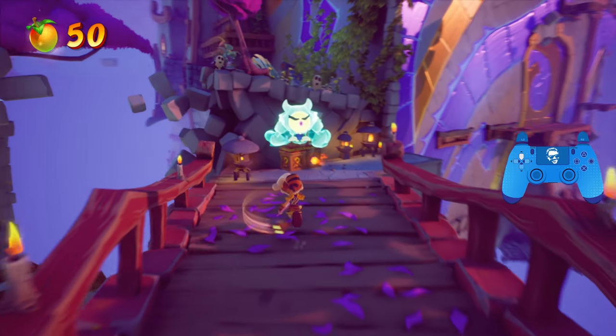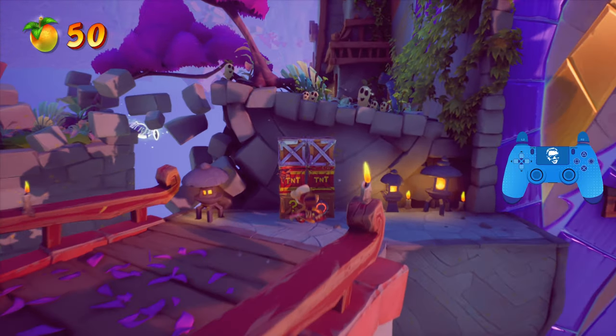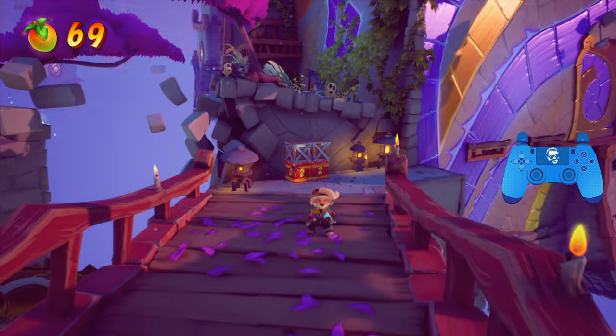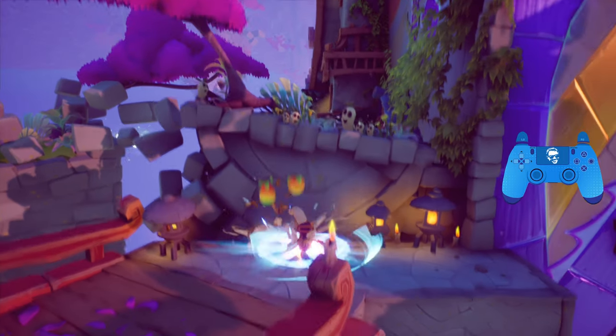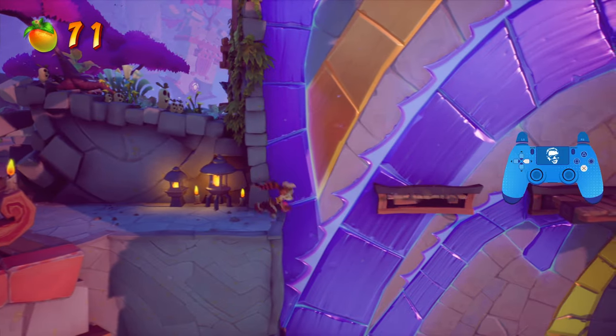From this checkpoint, you want to hit this ghost. Unfortunately, I lost a mask there — that's okay. There's a total of four masks in this level, so you have a chance for two Super Aku Masks.